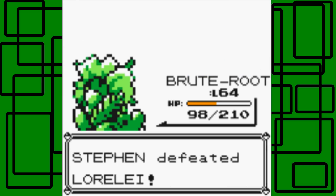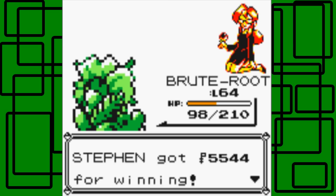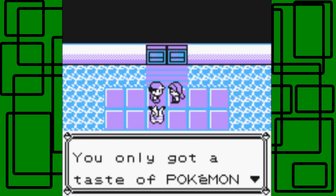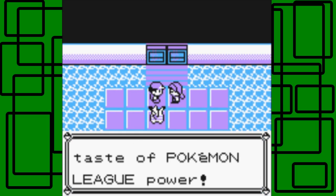We defeated Lorelei. Lorelei is probably one of the hardest to take down in my opinion because she has Ice-type Pokemon that cover weaknesses against Grass-type Pokemon, which would be super effective against her Water Pokemon like Dewgong and Cloyster. Thanks for the $5,544 PokéDollars though — I appreciate it. She says: 'You're better than I thought. Go on ahead. You've only got a taste of the Pokemon League's power.' Nice, okay.